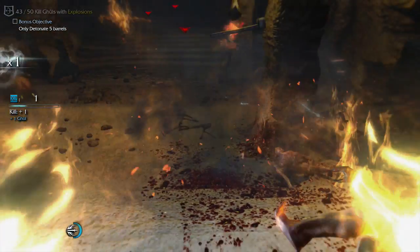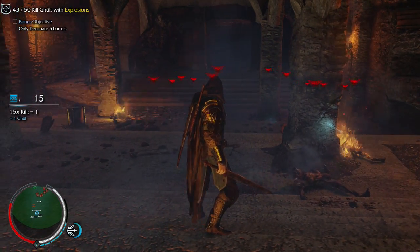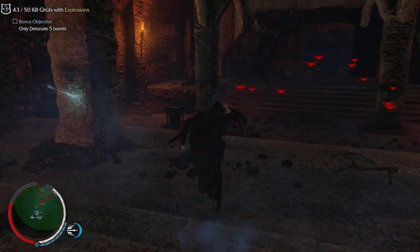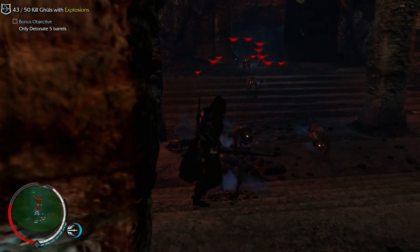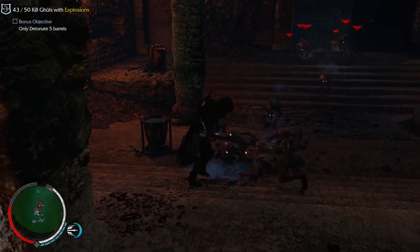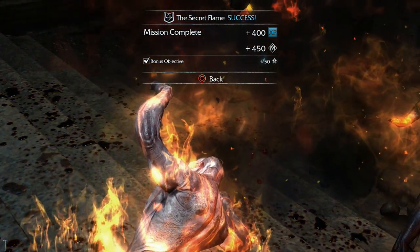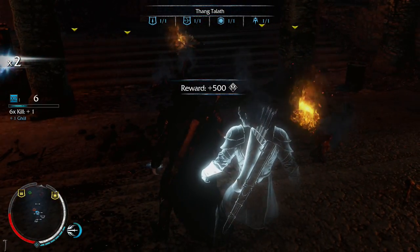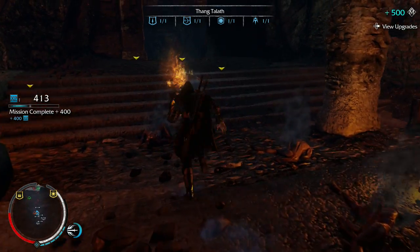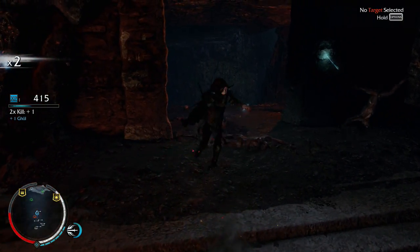Gather round, gather round, this is gonna hurt. 43 — oh, I might be able to. Just chill right here, wait for our seven — that's definitely more than seven — and complete. Excellent, now we'll just take out the stragglers.